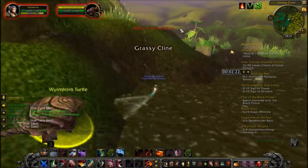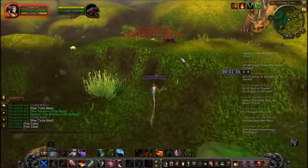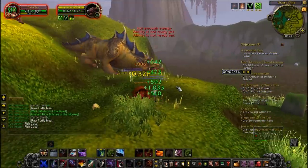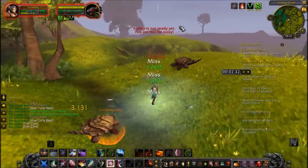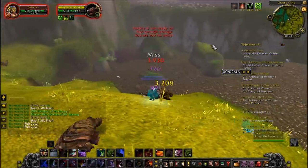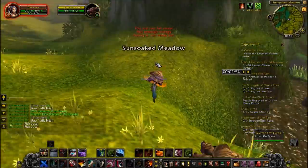The mob you need to kill is called the Wormhorn Turtles. They're level 86, so if you're level 90 they'll be easy for you to kill. They've got 110k health and their spawn rate is really high, so you can just pull a lot of them at once and kill them with ease.